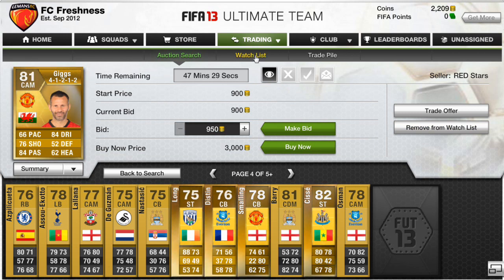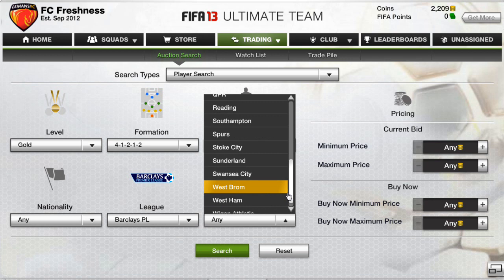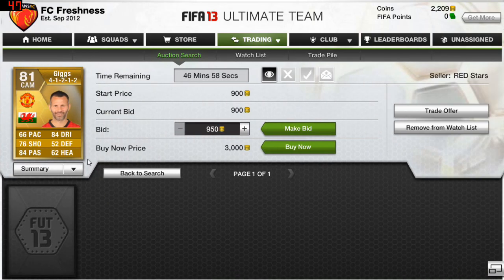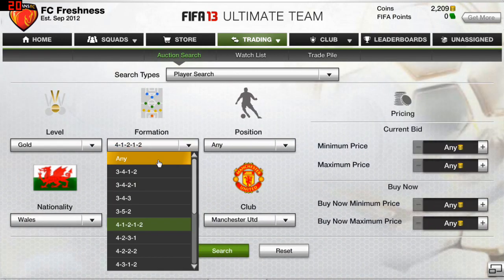Giggs also has been added to my watch list. There's a 3k buy-now on him but only a 900-coin start price. Add players like this that are going to be in demand — Giggs will always be in demand because he plays for United and has decent free kick stats and passing. In a 4-1-2-1-2 he's a CAM. Before buying, check what they're selling for. For Giggs in a 4-1-2-1-2, there's just one in the market, which is a brilliant thing.